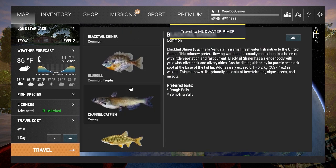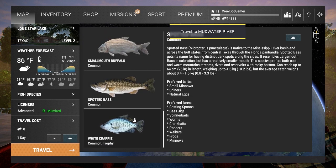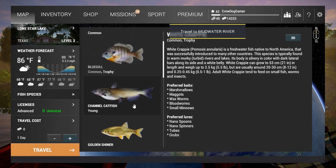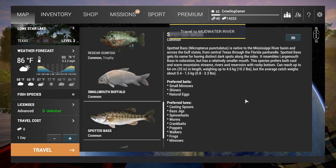We're gonna look at fish, lures, baits — all that kind of stuff. We're gonna look at what we can buy and use to catch fish on all these maps. Starting with Lone Star Lake — it's a level 2 lake and it's gonna contain a fair amount of fish species: blacktail shiner, bluegill, channel catfish, golden shiner, grass carp, green sunfish, redear sunfish, smallmouth buffalo, spotted bass, and white crappie.